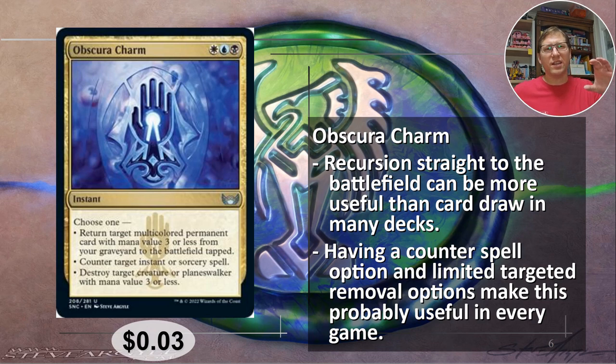If you have an Arcane Signet and then a Plains and a Swamp untapped, people might not expect you to bust out a counterspell, so I think that's kind of nice. Those sorceries are something to have a little extra counter ability for — take those board wipes out. And finally, destroy target creature or planeswalker with mana value three or less. That's really good, especially for planeswalkers, because it doesn't care about loyalty or anything like that. Three cents.